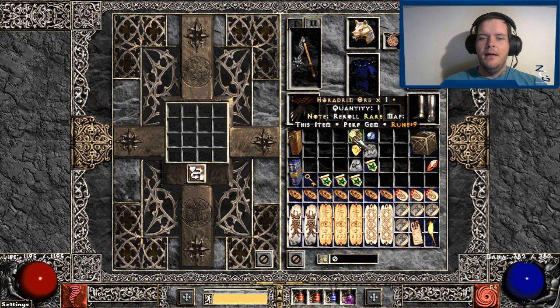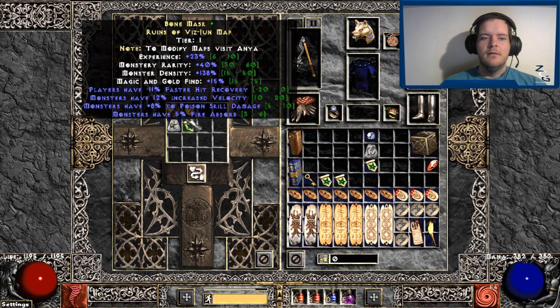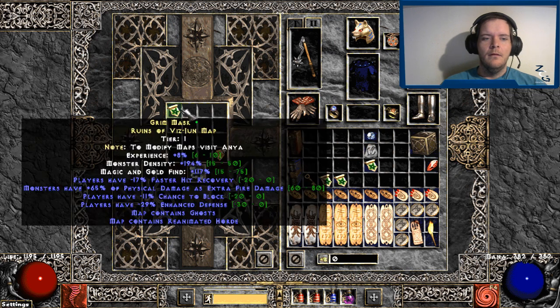The Haradrim Orb will reroll the stats on a yellow map. For example, our current stats might be faster hit recovery or reduced faster hit recovery, monsters are faster, they do more poison damage. If we don't like those mods, we can reroll it. Now we have less faster hit recovery, they do fire damage, we have less chance to block, and less defense.